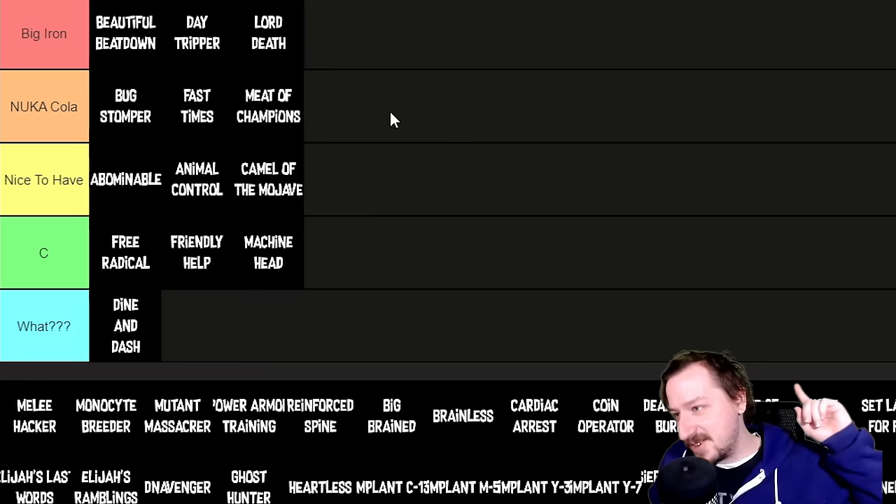Heartless makes you immune to poison and gives a -50% chance of being crit hit by robots, but you get slightly less healing from certain items. Poison immunity is okay, but robots not critting you only really matters in Old World Blues. I'd say Heartless is nice to have but not as good as Brainless. For the replacement perks: Big Brain is supposed to give more bonuses than Brainless but it doesn't actually work — it goes into the What tier. Cardiac Arrest gives 50% poison resist, -25% robot crit chance, and better healing from items — it's on par with Heartless.